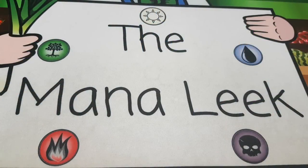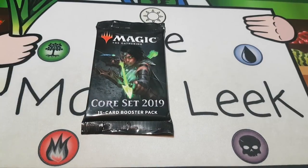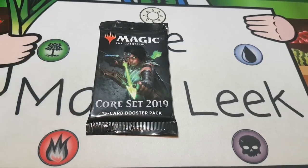Hey everybody, welcome to Crack It Pack Tuesday number 156 on the Manaleak. I'm John as always, and we've got some Core Set 2019 packs. I'm using my cell phone camera. I know some people didn't quite like this angle as much as the DSLR, but it's infinitely easier for me to use because my DSLR doesn't autofocus in video mode. Anyways, we're going to be on this view for now.